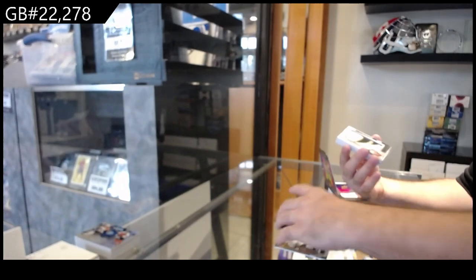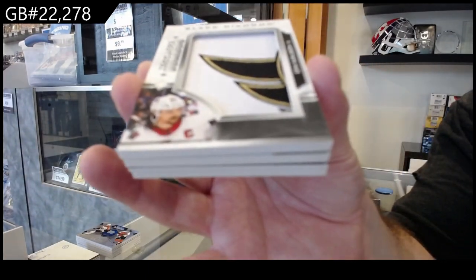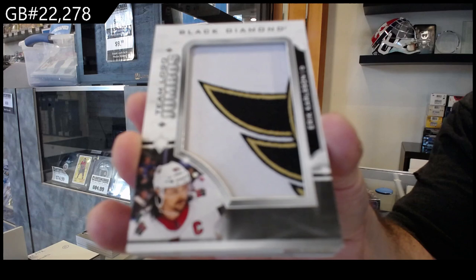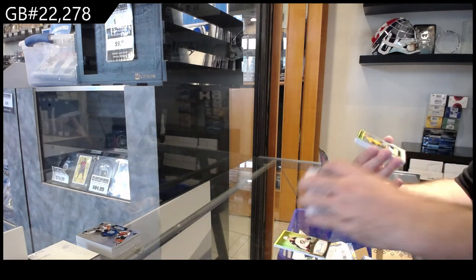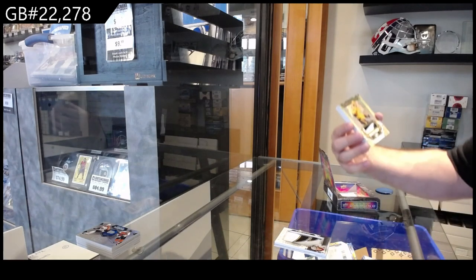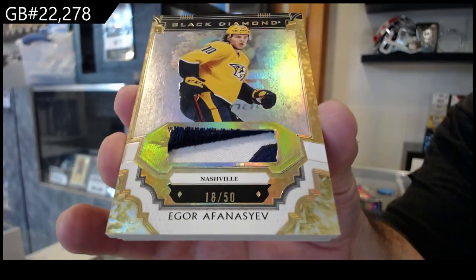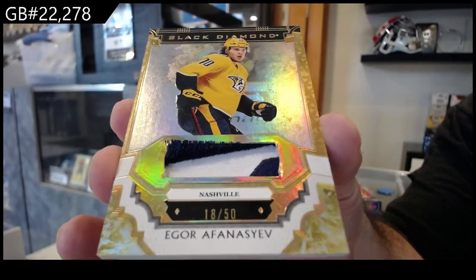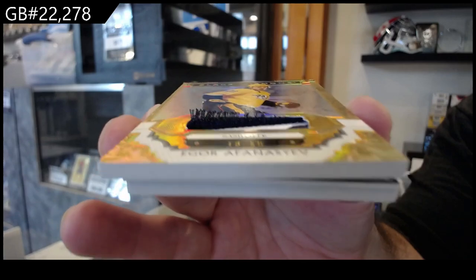We got a Team Logo Jumbos of Carlson for Ottawa. Nice — number two fifty base patch for the Preds, Afinacev — coming out of the card, look at that!